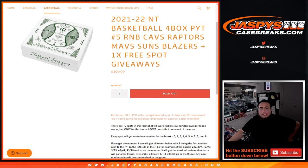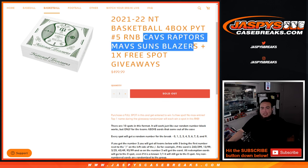What's up everybody, Jason here for jazzpyscasebreaks.com. We just sold out another pick-your-team case break of 21-22 NT basketball four box break. This is a random number block for pikachu number five, featuring the Cavs, Raptors, Mavs, Suns, and Blazers.